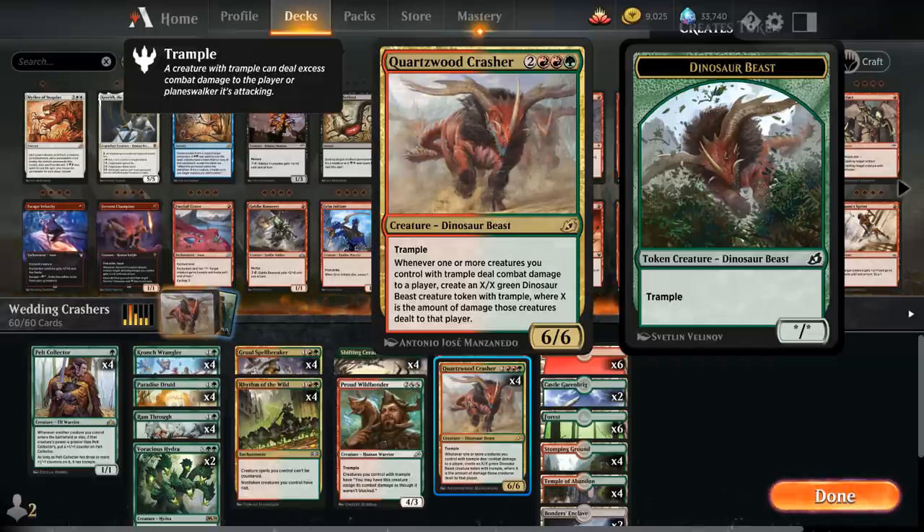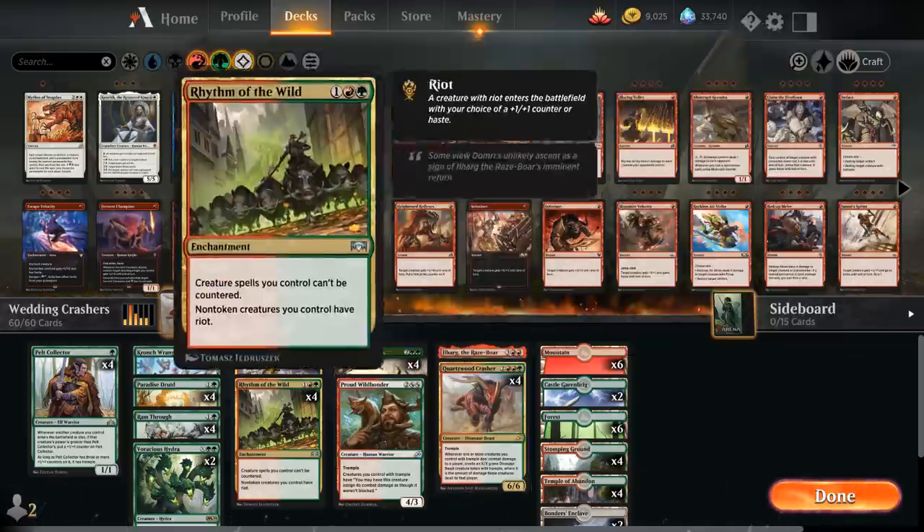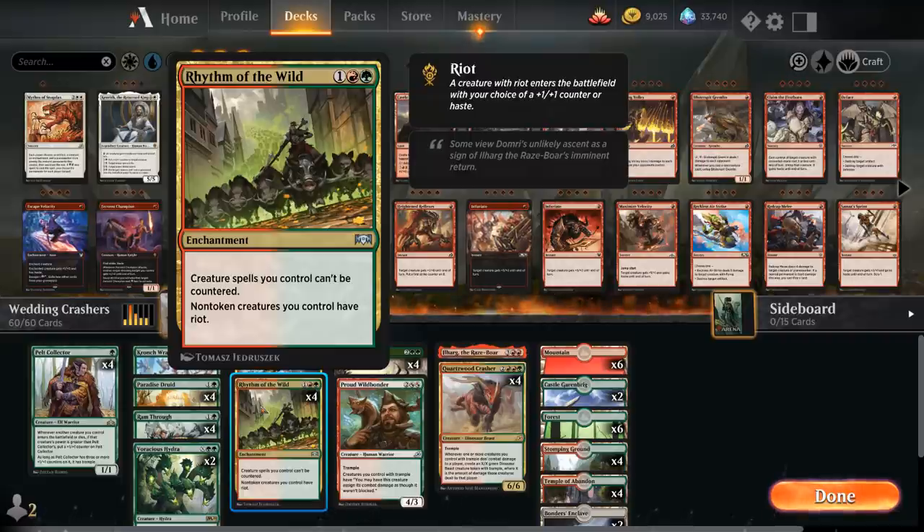The Quartzwood Crasher makes for an excellent curve topper in this deck that already wants to be playing a bunch of trample creatures. To make sure we can connect, we're also playing the full playset of Rhythm of the Wild as a 3-mana enchantment saying creature spells we control cannot be countered and non-token creatures we control have riot, meaning we can choose whether they enter with a +1/+1 counter or with haste. So we can potentially attack with a hasty Quartzwood Crasher to get that trample token right away.